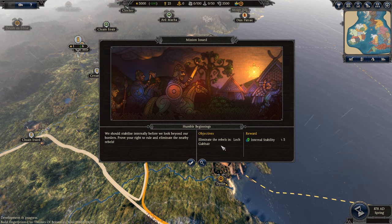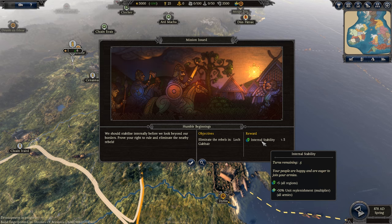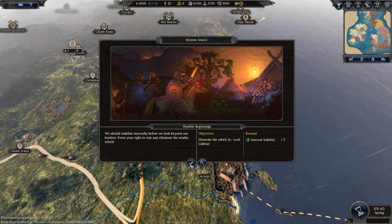Okay, so we're now on the campaign map. As with my previous preview videos, I am still restricted to 10 minutes worth of content, so I'll probably only get a chance to show you the first few turns playing as Dublin. I will try and jump ahead towards the end to show you the expedition mechanic. So we have our first mission, Humble Beginnings — if we take out the local rebels we'll get plus 5 public order and plus 50% unit replenishment for all armies for 5 turns.